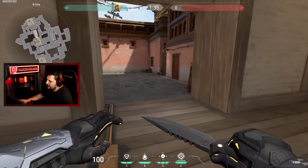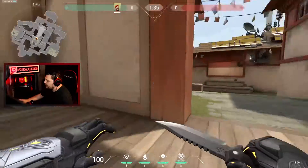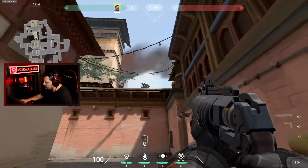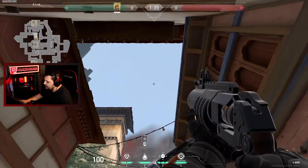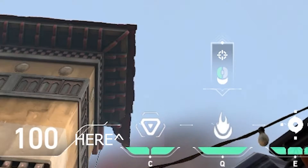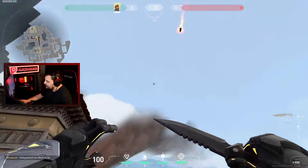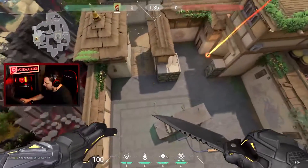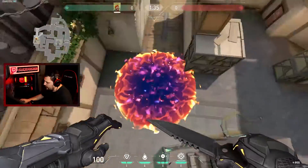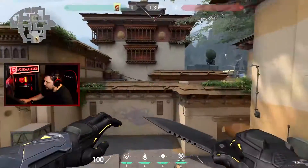The first lineup I'm going to be talking about is if they are pushing A long and you are here on B site. What you're going to want to do is tuck yourself into this corner right here. You're going to want to put the right side of your health bar on the tip of this brace on the roofing. You'll launch it, and that will put a molly right at the tip of A long so they are unable to push through onto site.